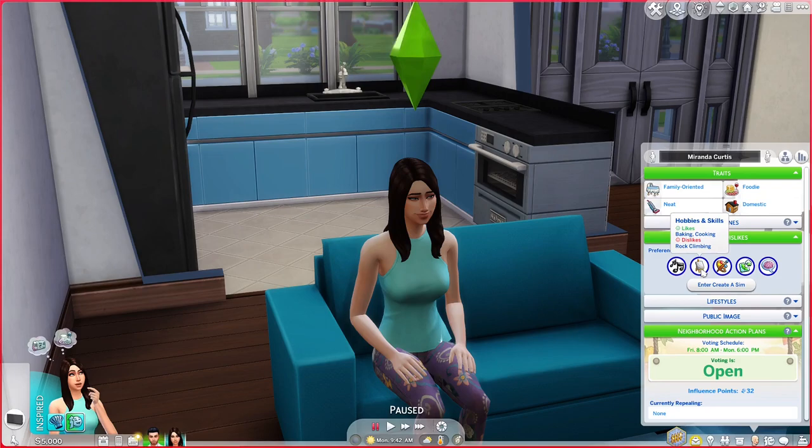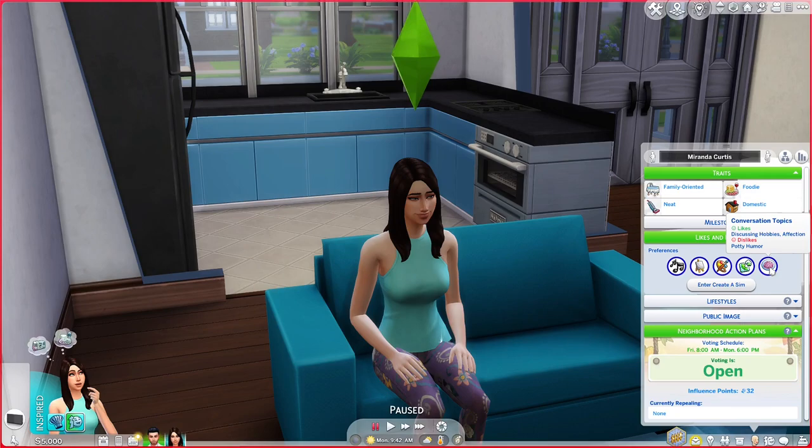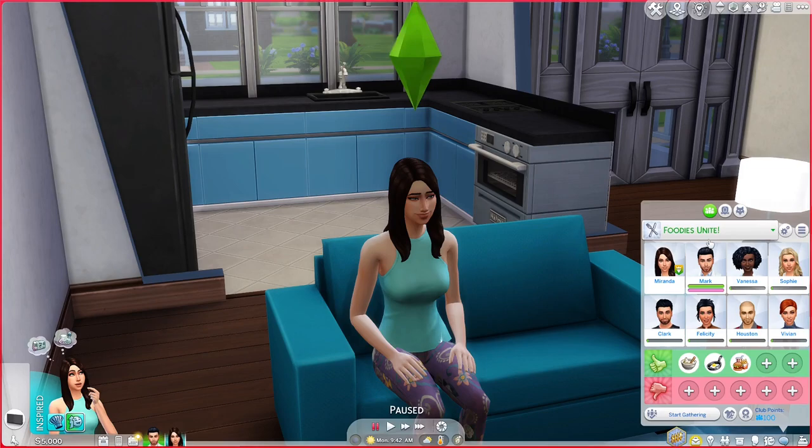For sim characteristics, she likes family motivated sims and homebody sims, and dislikes pessimistic sims. For conversation topics, she loves discussing hobbies and talking about other people's hobbies, and she likes affection. She dislikes potty humor. She's part of Foodies Unite and the Singles Club as well. And that is the Porter-Curtis family.